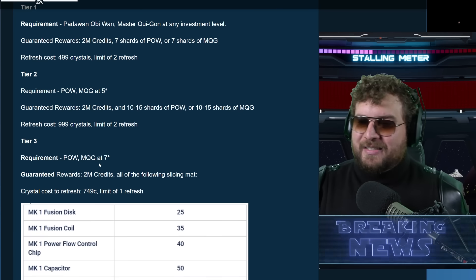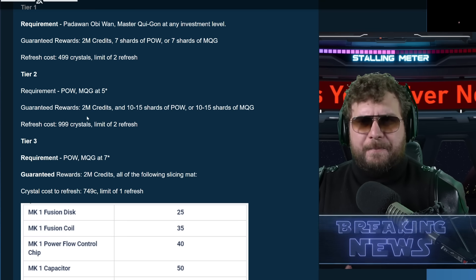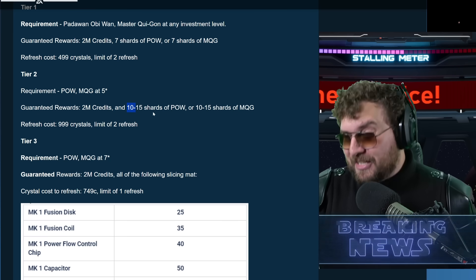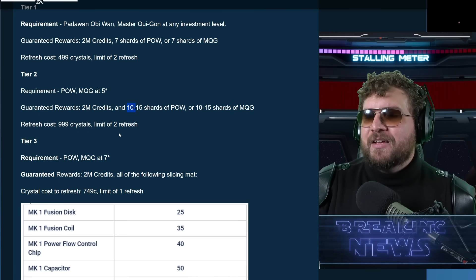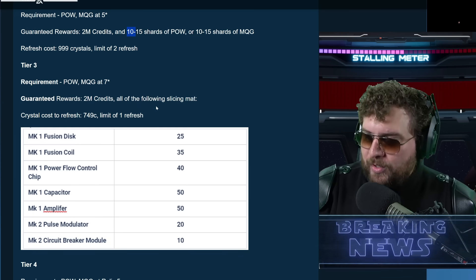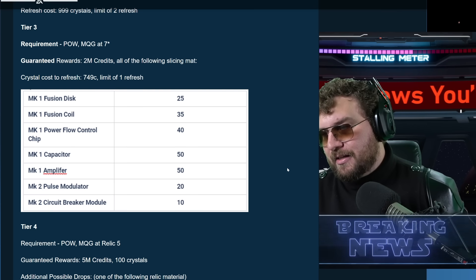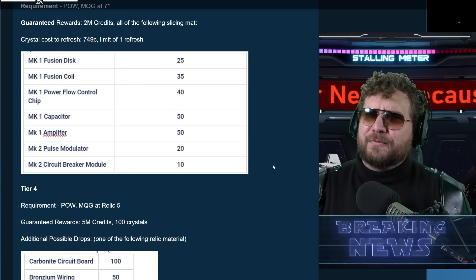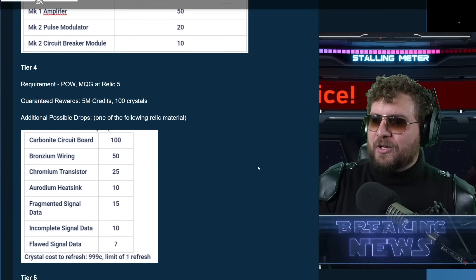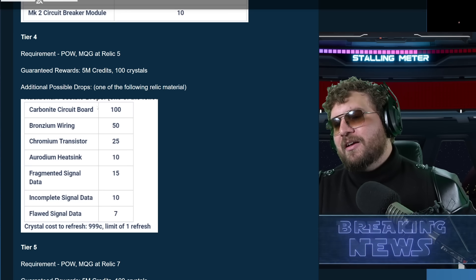Tier one gives you two million credits and seven shards of Padawan Obi-Wan or Master Qui-Gon — refresh costs 499 crystals. Tier two requires five-star Qui-Gon and Padawan Obi-Wan, and gives two million credits plus 10 to 15 shards, with a 999 crystal refresh capped at two. Tier three requires seven stars and gives two million credits plus all slicing materials — you don't want to sleep on that. Tier four requires Relic 5 and gives five million credits, 100 crystals, signal data, and lower relic pieces.